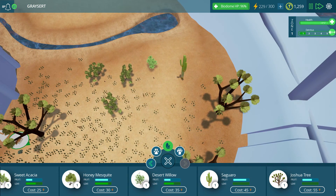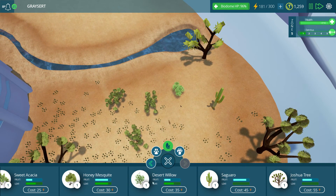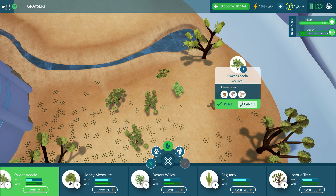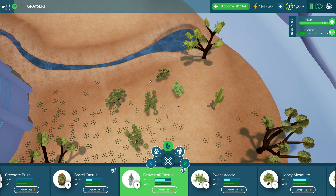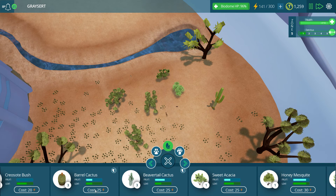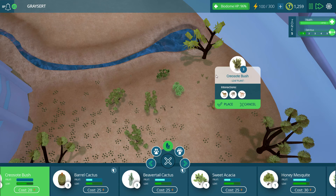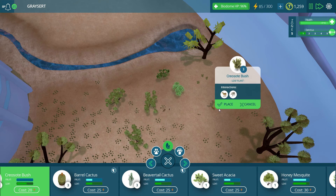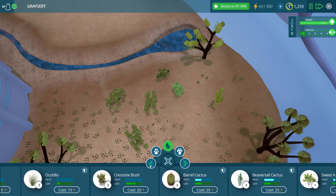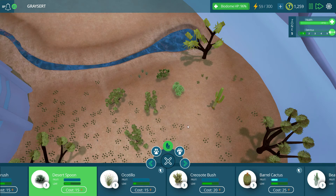We've got plenty of title coins, so why not spend them - more joshua trees as well by this little watering hole. Let me go take a look at what other types of cactus we have - all the beavertail cactus, very tiny looking but still pretty cool. A little barrel cactus over here, maybe another little barrel cactus over here. Creosote bush - put some of that down. I could always use some of those grasses. Desert spoons - they definitely get eaten by various mule deer as we've seen before, so someone loves them.